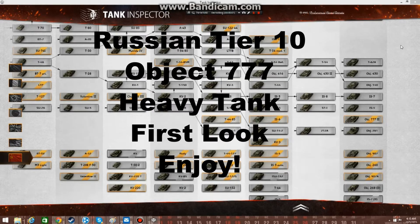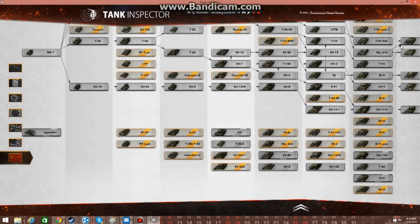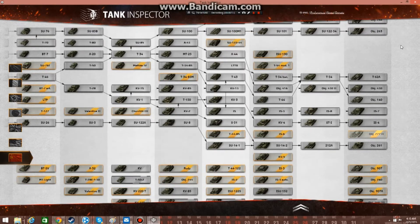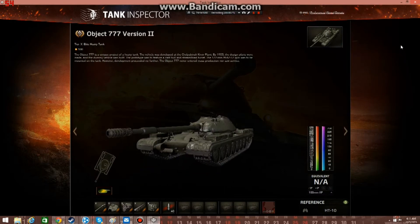Hey guys, how's it going? This is Pippler here, and today we are doing another tank for us to look at. Today it is Russian — obviously, what else is it going to be? And it's going to be a tier 10, because why not? Object 777 Version 2, and here it is.